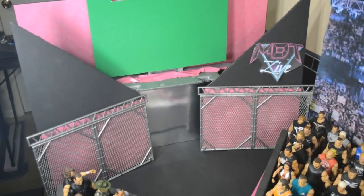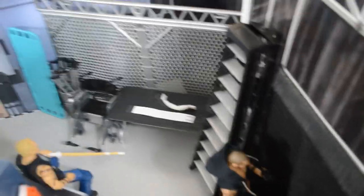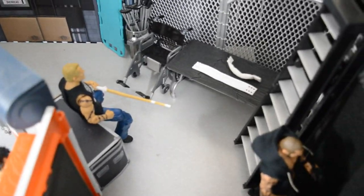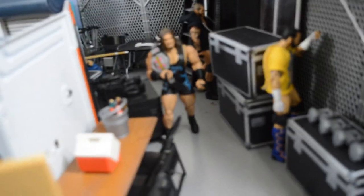Now heading to the backstage area where all the craziness has happened. As you come through the curtain from the stage, you have Randy Orton on his way with his MDT Live mic to interrupt Edge's promo. Behind him is a medical equipment area with Sandman chilling on that storage unit. Then you have the Extreme Champion Rhino walking around with some cameras, a table over here, and CM Punk in the corner getting ready for a match. There are some stage lights over there on that box.